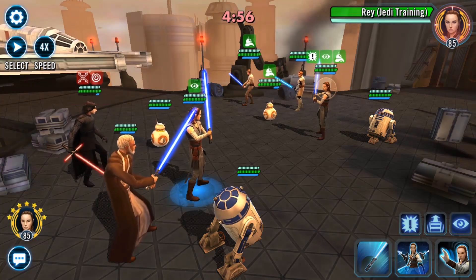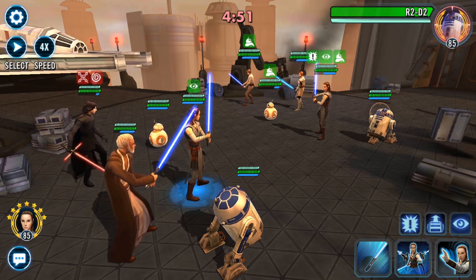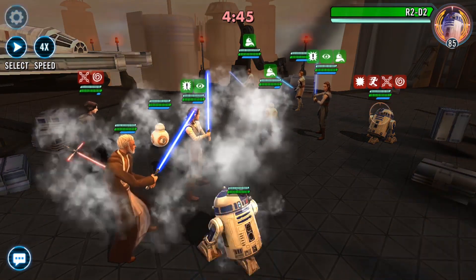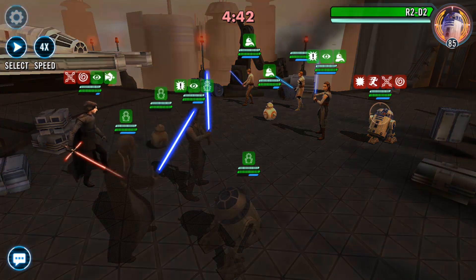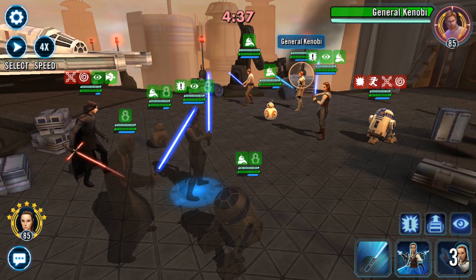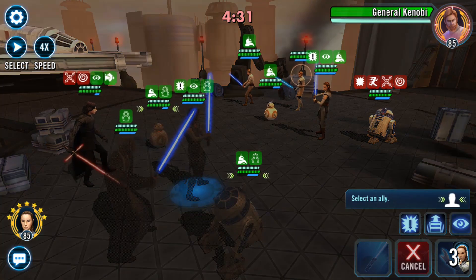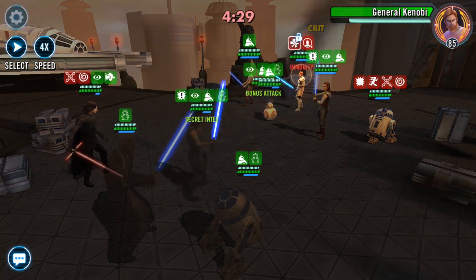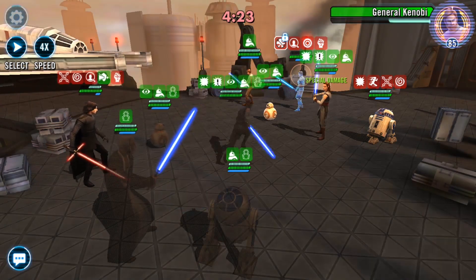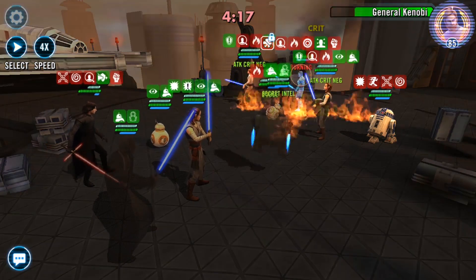They get to go first because their mod speed is lightning fast in comparison to mine. R2-D2 is who I'm most concerned about, so I'm going to go ahead and ability block him. We're going to stealth and make everybody hit Kylo Ren Unmasked for now, and we'll start getting things going. Their General Kenobi is going to taunt — it's going to happen — so we might as well go ahead and call an assist, call BB-8 because then you get another assist. We'll just keep working on General Kenobi.